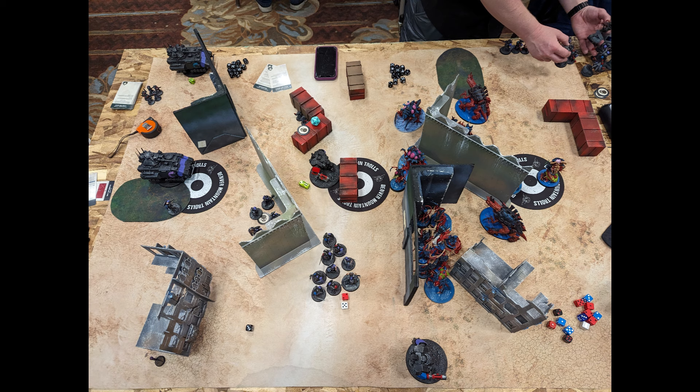On turn 2, Luke declared Devastator Doctrine, getting Assault on all his weapons. He ran the Redemptor onto the center objective, and his other Redemptor advanced forward, rolling a 6 to see right behind my L and get a bead on all of my Lictors, Deathleaper, and Warriors. I had put a Pyrovore there to screen out a charge from the Redemptor in case he went for Assault Doctrine. Instead he went Devastator, so now he can just see and shoot everything behind there, which could put me in trouble.